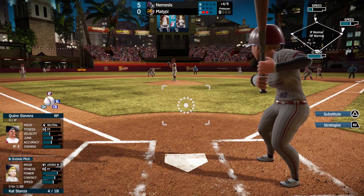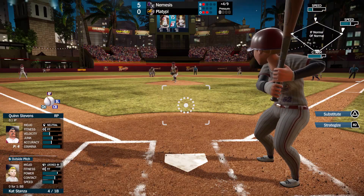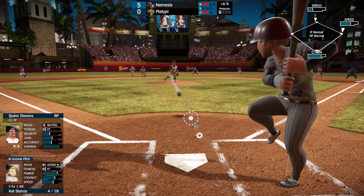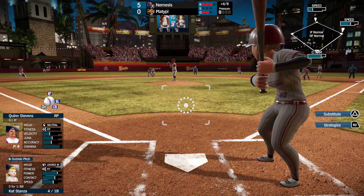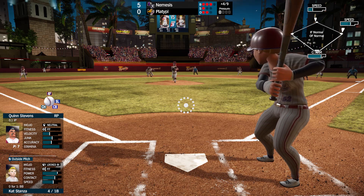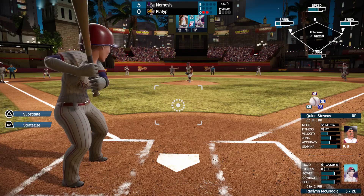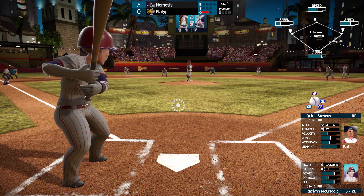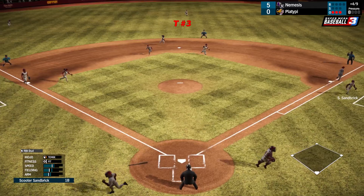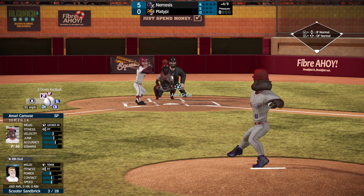Kat Stanza — she's locked in. She's 0 for 1 so far in the game. That's the first strike — 3-1. And they walk Kat Stanza. Raylan McGriddle with another opportunity, bases loaded, number 21. And that is hit straight to the third baseman. That lack of contact really struggling, not helping us there.